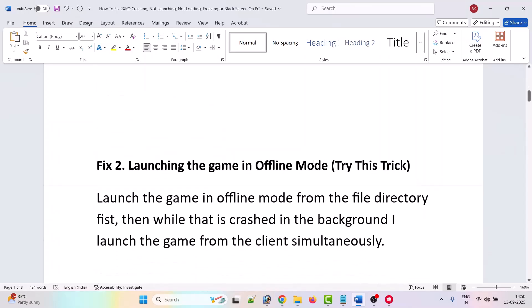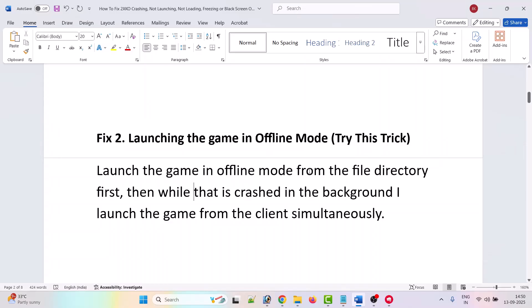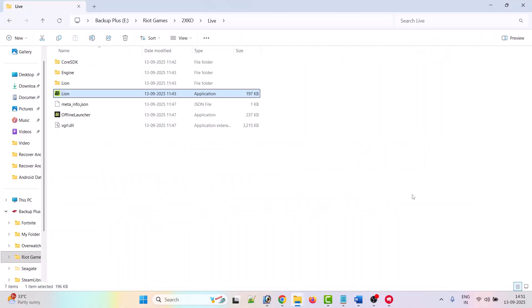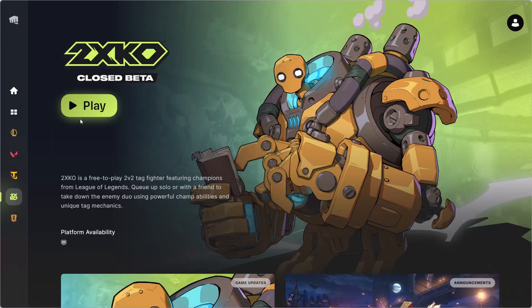The second fix is to launch the game in offline mode. Launch the game in offline mode from the file directory first. Then, while that is crashed in the background, launch the game from the client simultaneously. Go to the game installation folder, double-click the offline launcher to launch the game. When it crashes in the background, go to the right client and click the play button. It will fix the issue.